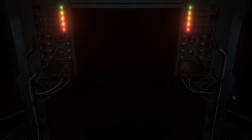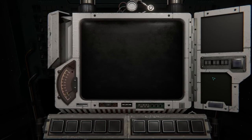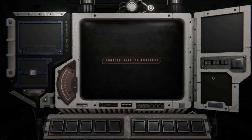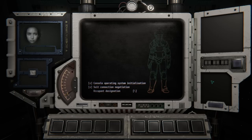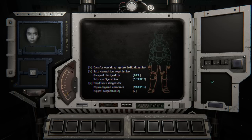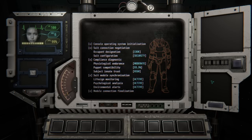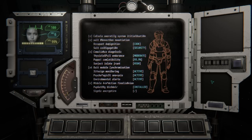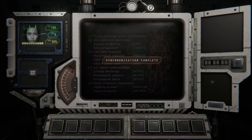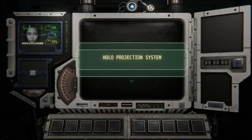So what do we got here? One of the most unique things about the game seemed to be the presentation of it. I think my guess is that we're going to be like trying to guide somebody out of capture or a dangerous situation from this terminal. Console operating system initialization. Suit connection negotiation. Designation: Cook. Suit configuration security. Endurance: moderate. Puppet compatibility 93.5. Innate trust: high. Lifesign monitoring active. Synchronization complete. Holo projection system. Navigation module. Preparing the star map for new jump coordinates.